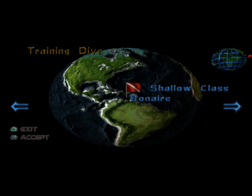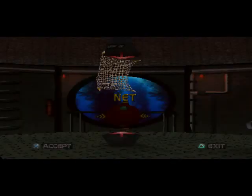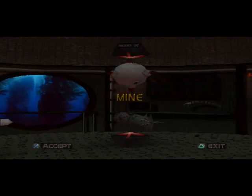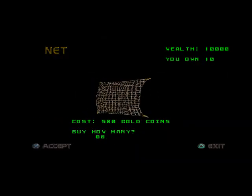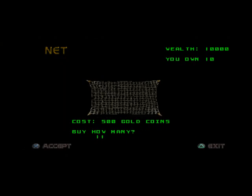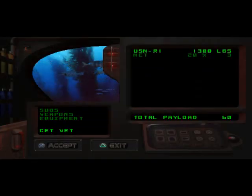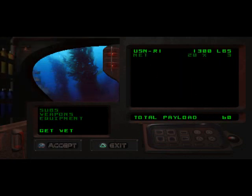Shallow class... Bonaire? Training dive, okay, cool. Fresh Prince of Bonaire. Weapons — seeker, sonic torpedo, mime plasma, a missile? Let me buy a few nets. I'll buy ten. Start off with ten anyway, but I wanna buy ten more. I'll show the other stuff later. Gear up. So in Weapons I have twenty nets. Okay, that's good enough for me.